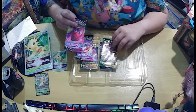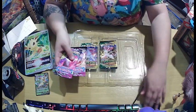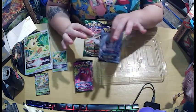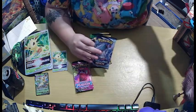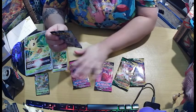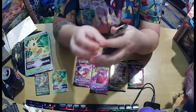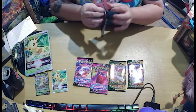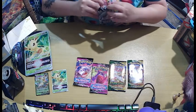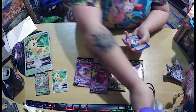Okay so we've got two Fusion Strikes, two Evolving Skies, and a Chilling Reign. That's pretty awesome. Let's go with the Chilling Reign first because we've only got one of them. Hopefully we get some really nice pulls from this. The last couple I've done — not bad but not great either.